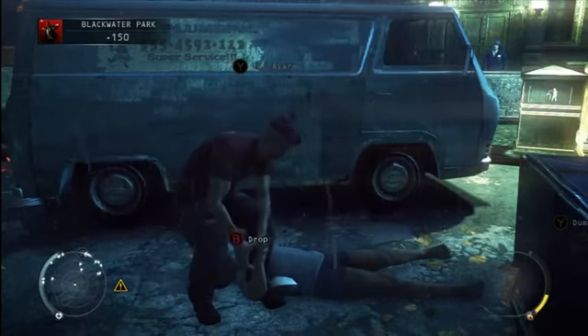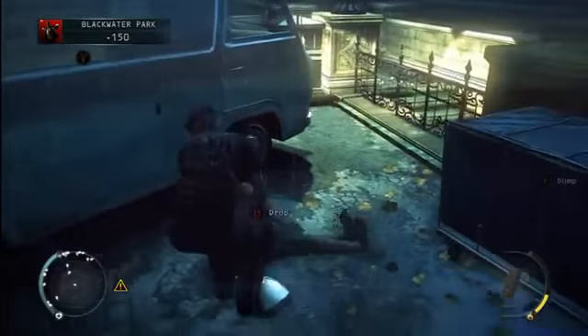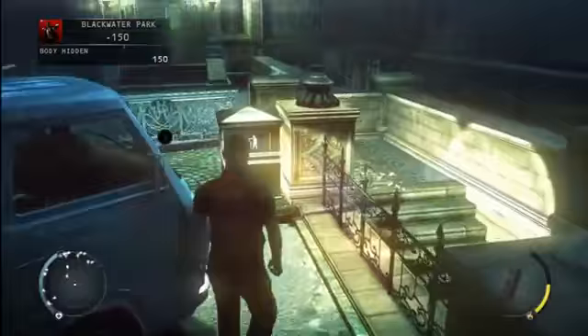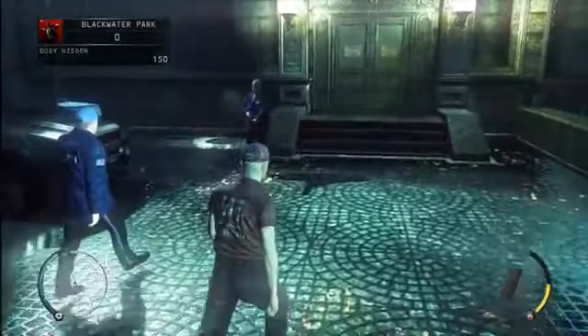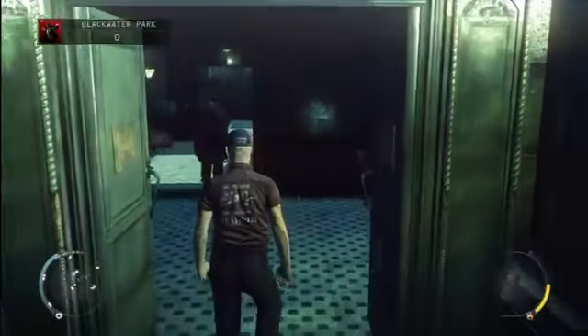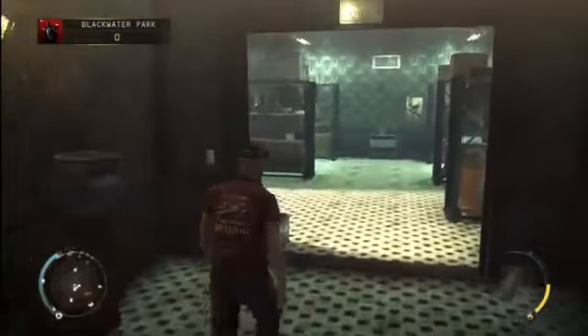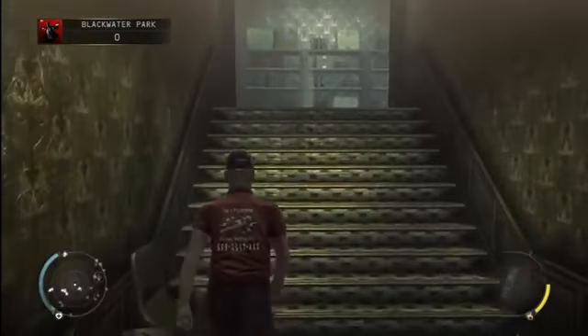We're waiting for the guard to move out of sight so we can throw the body in the dumpster. He's out of the way now, so we go ahead and put him in there. Now we're just going to make a beeline for the checkpoint, activate that so anything that happens we can reload from that spot, and then get to the other part of the lower level of the hotel.